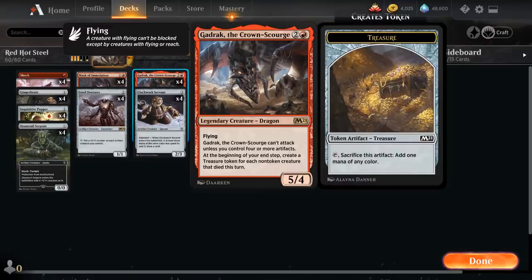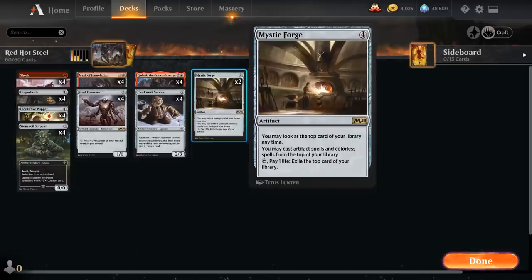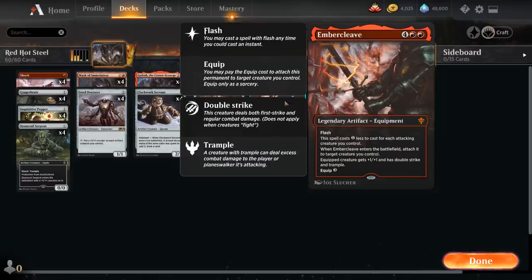At three mana we've got Gadrak, a 5/4 flyer we can usually attack with the turn after we play it, and Clockwork Servant — a 3-mana 2/3 that under most circumstances draws a card when it enters the battlefield. For card draw in the late game, Mystic Forge is a 4-mana artifact that lets us look at the top card of our library and cast artifact or colorless spells from the top, and we can tap it paying 1 life to exile the top card — maybe get rid of a stuck land — and cast the next card if it's an artifact or colorless spell.